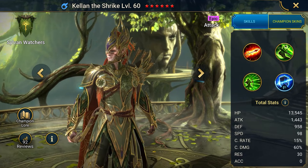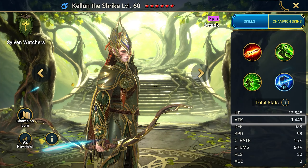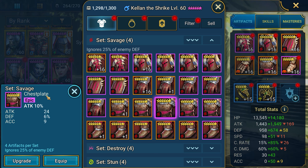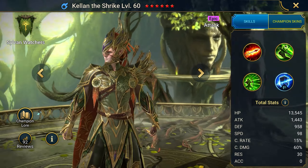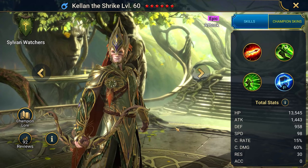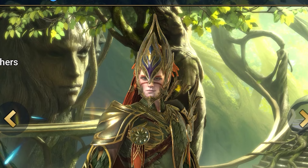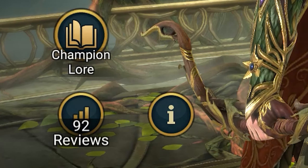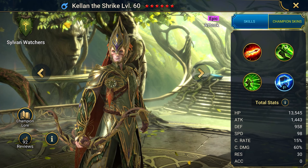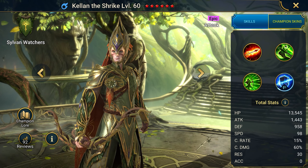And now the main part of today's guide. Kellen the Shrike is the hero of the magic element. The main parameter is attack, which means attack percentage items are also the main focus. Like most champions of the Sylvan Watchers faction, Kellen looks simply magnificent — a true forest elf, gold on his armor, a beautiful bow. Don't even think about looking at user ratings; there were less than 100 at the time the video was made, which means he's very rare and not many people have him.